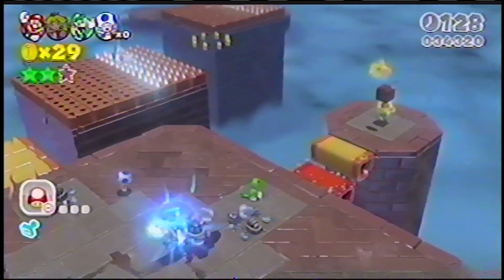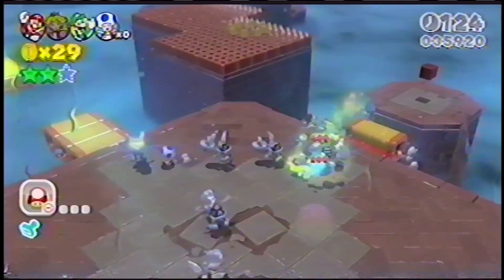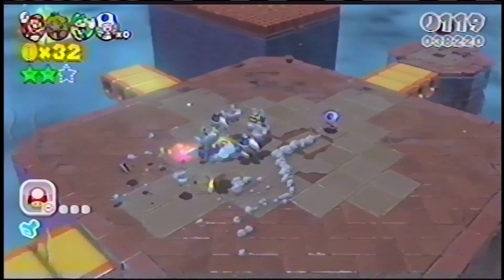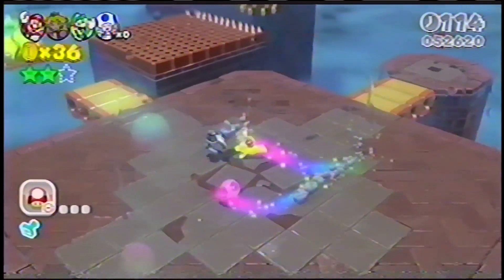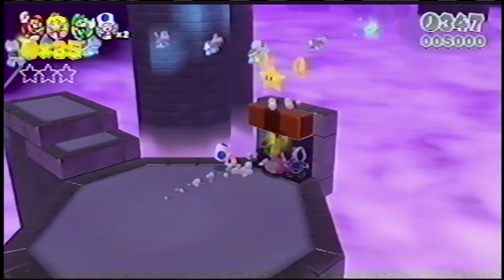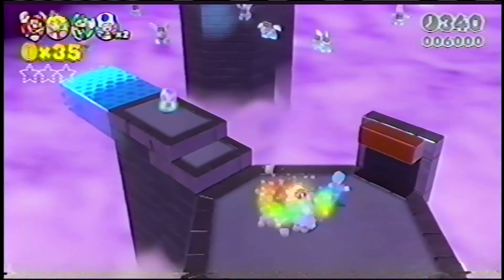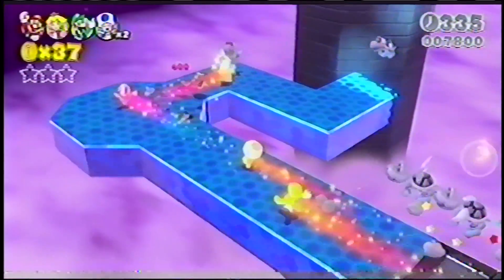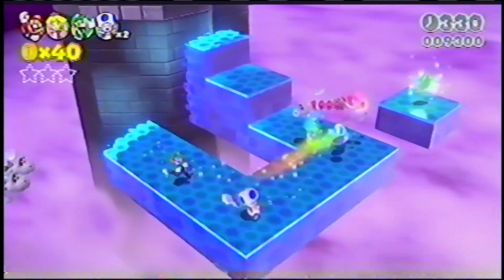Have you found any Starmen throughout the game? Just like in previous Super Mario Bros. games, they make you invincible for a short time. If you're playing with friends, tag your friends after collecting a Starman to give them the power of invincibility too. But be careful — sometimes the game creators put Starmen in areas where going too fast could be dangerous. Watch how our professional Super Mario 3D World team quickly tackles this situation on an invisible bridge with twisted paths.